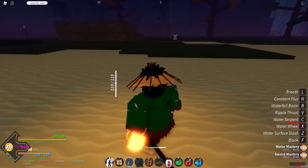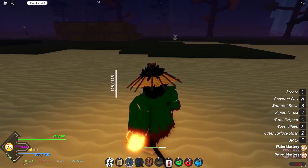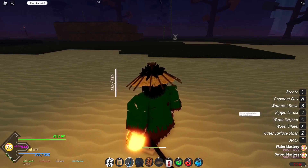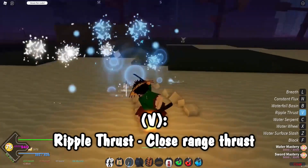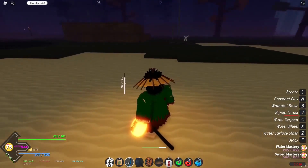The fourth move says 'Drop Ripple Thrust' on the Trello, but as you see here it's just 'Ripple Thrust.' Fourth move, Ripple Thrust: the user slightly dashes forward and unleashes a ripple thrust to your enemy. This move can be aimed depending on the direction your character is facing, and it's not a block break. The in-game description says the user performs a fast and accurate stab — actually, it might be Drop Ripple Thrust after all.